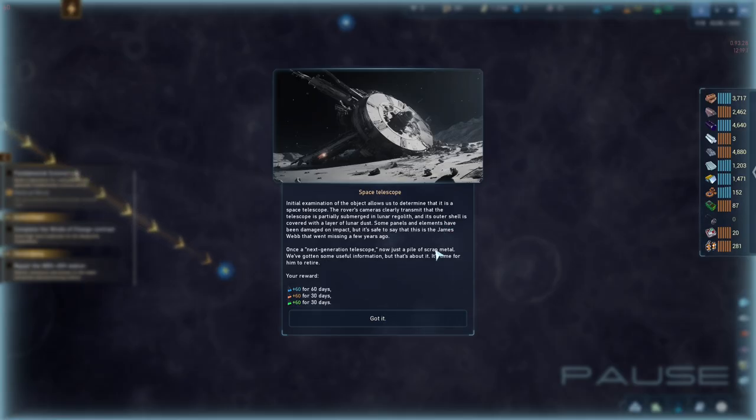Initial examination of the object determines it is a space telescope. The rover's cameras clearly show the telescope is partially submerged in lunar regolith, its outer shell covered in lunar dust. Some panels have been damaged on impact, but it's safe to say this is the James Webb telescope that went missing a few years ago.